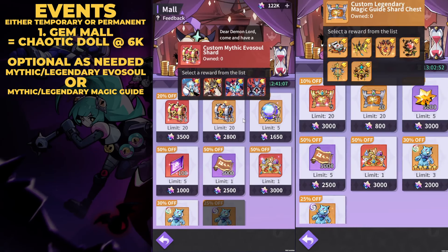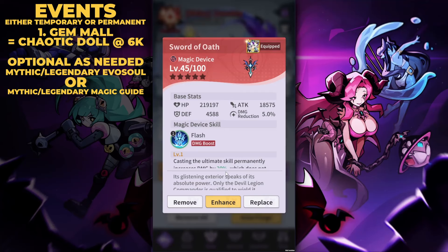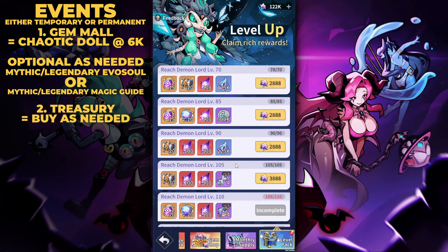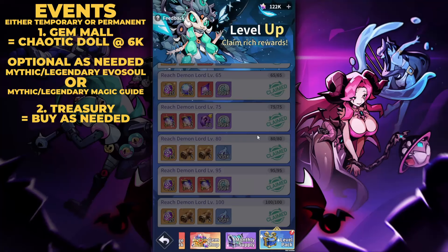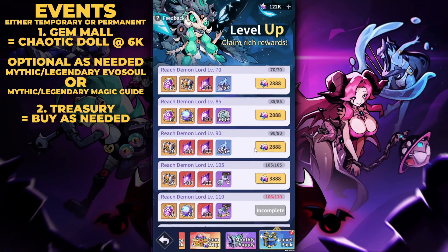Other gem mall buys include mythic and legendary magic guide chests, which rotate in the gem mall. I'd focus on one until you're satisfied then swap — I ended up getting my first mythic magic guide, the Sword of Oath, on my Zenobia. They're pricey but once you reach a certain progression there's not much else to buy. Then there's the treasury level packs — permanent purchases that are all good value. I've bought 10 so far on my beta account, focusing summon scrolls and devil cores. Unlike some games, these don't expire once you hit the level milestone.